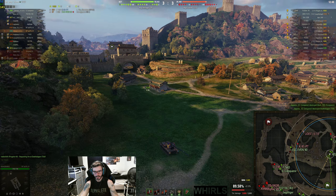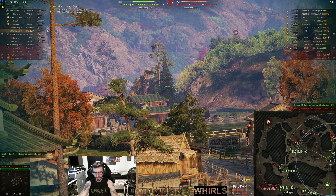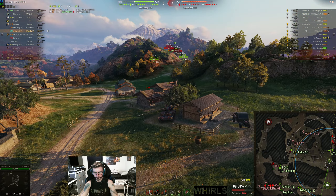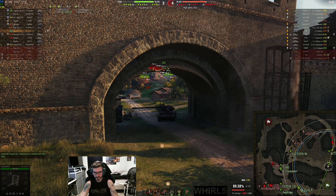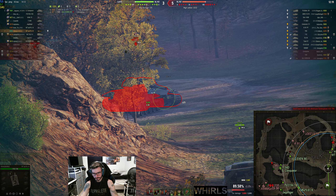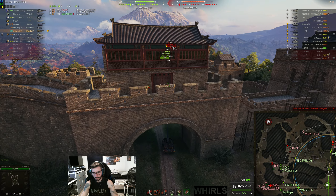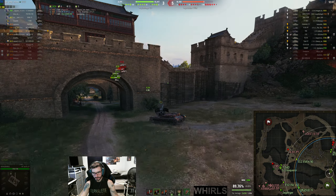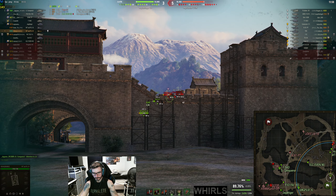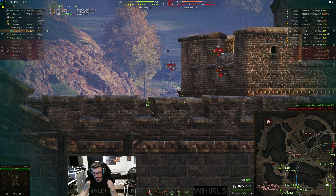Not spotted from that, and that gives Arty an advantage. K-91 is pushing in here. Let's see if we can get a shot on this guy. Pull back because we might get spotted. I'm not going to shoot any buildings — I'll wait for this guy to start moving again. There he is. Shouldn't be spotted from that because his view range was behind the building, or his cupola rather. He's going back behind the rocks. Now I'm going to start moving away.